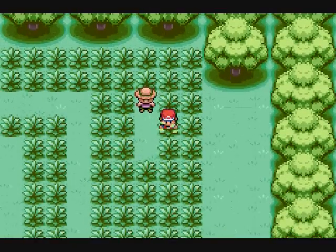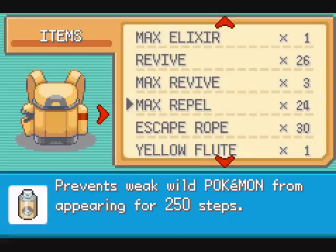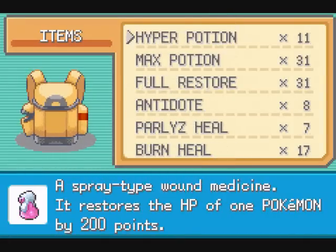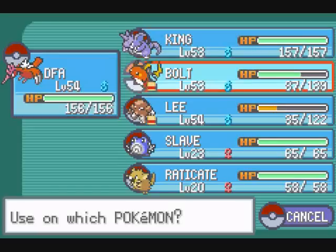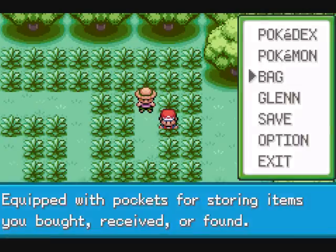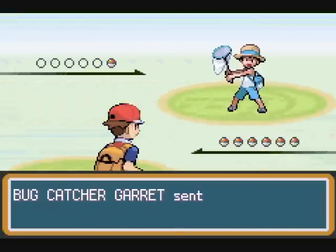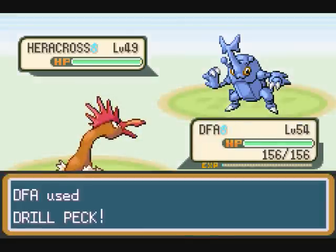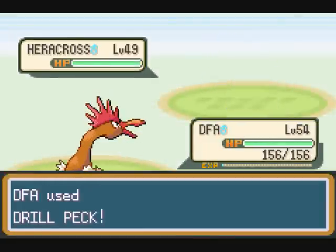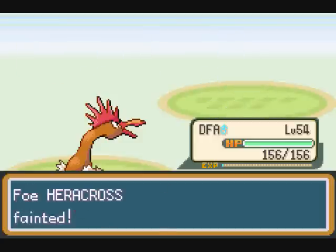Alright, so Bug Catcher Avi. We're gonna put DFA in the lead. He's, like, dead — I didn't realize how dead he was. We've got a bug Pokemon that only lives around here, probably Heracross, which is actually a really, really good bug Pokemon. But it's bug and fighting, so Dropak is going to be times four super effective against it.